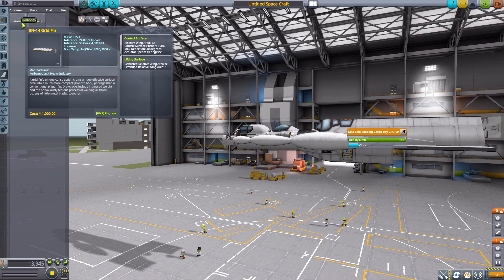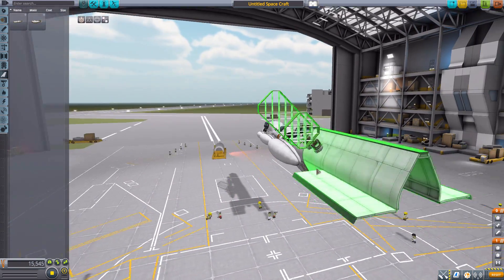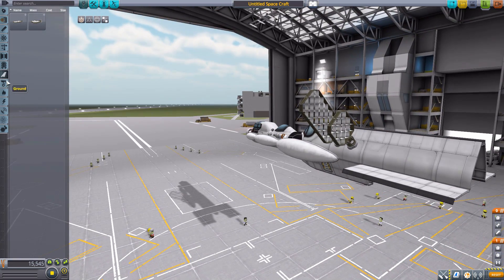Next in aerodynamics, we have two different grid fins: a large grid fin and a small grid fin. They have identical stats except for the extended relative wing area — the small having 0.5 and the large having 1.0, being the small and large variants respectively.